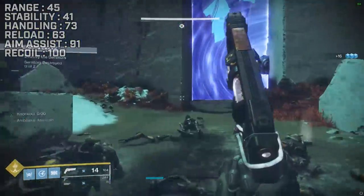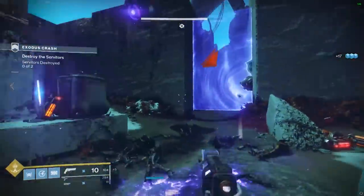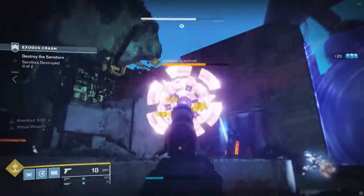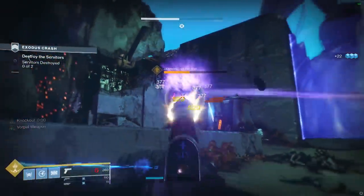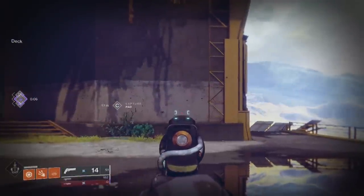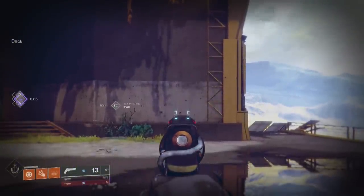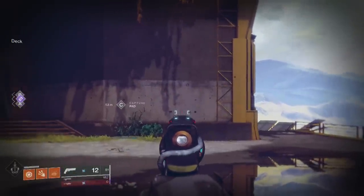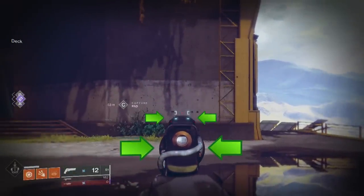We know Jack Queen King is sticky, we know it has a 100 recoil direction stat — it hits certain stats right on the money. It's kind of funny, it's called Jack Queen King 3 because there are three things that stand out about it. Number one is the stability — it can be felt, it's really low. It doesn't really bother me, but it can bother some people. But the second thing is that stability paired with the weapon model. I can deal with the stability, but not the stability with this weapon model. It's really wide, it's kind of chunky — just a really big weapon model.